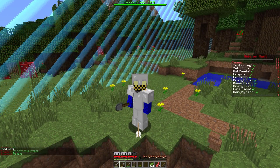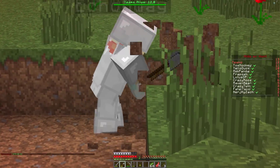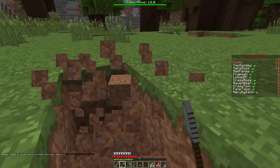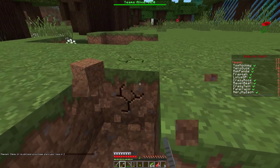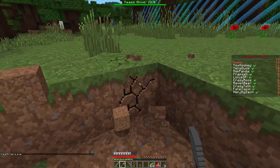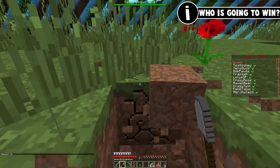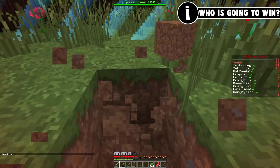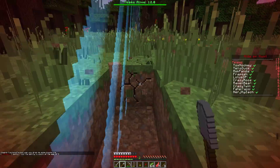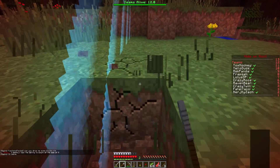Hey guys, welcome back to episode 3 of Hydor Hunt season 9. I'm again joined by Emily. So right now, as you guys may know if you watched last episode, we believe there is a base under here somewhere. The only way to find it is that you can't have your base more than one block beneath the surface, so if we just excavate this whole area — we just take the top layer off the whole thing.